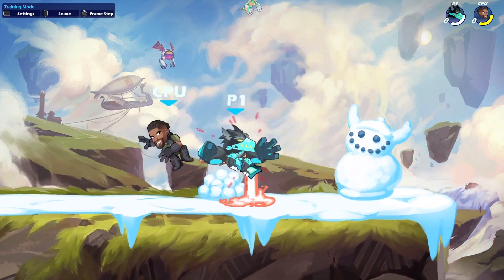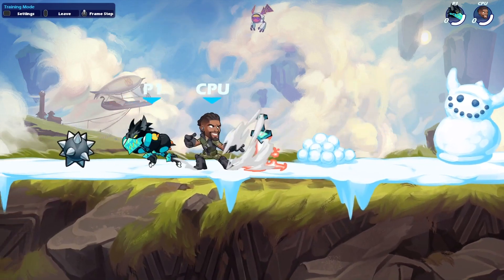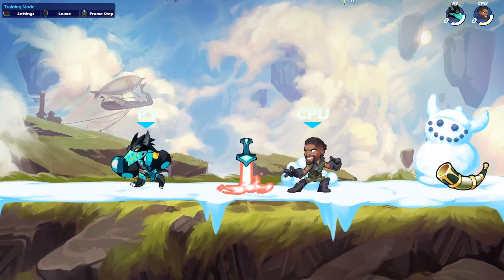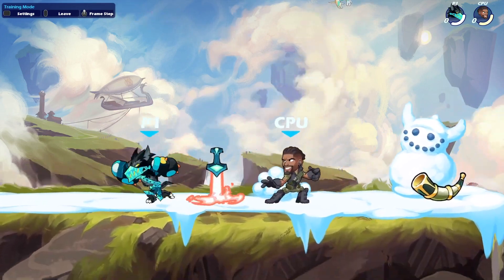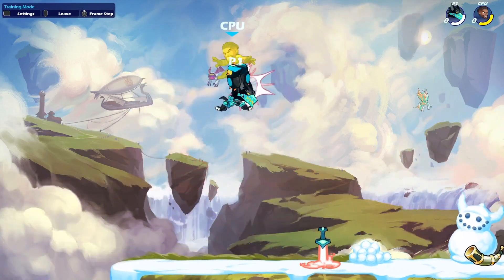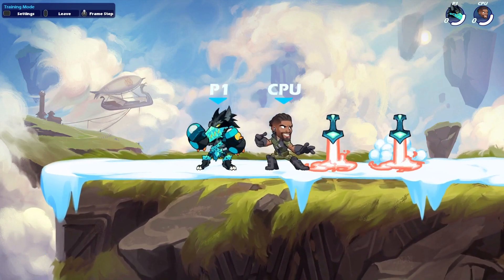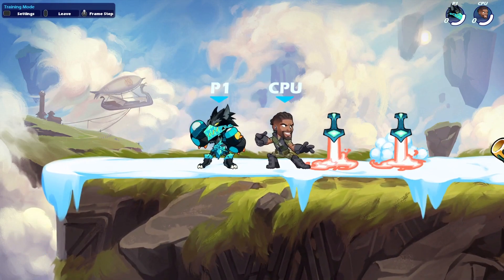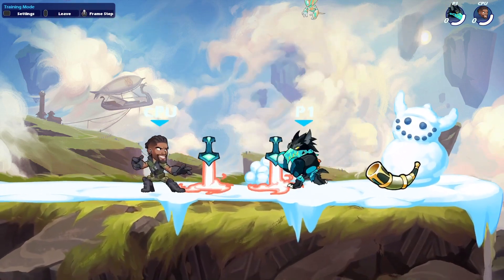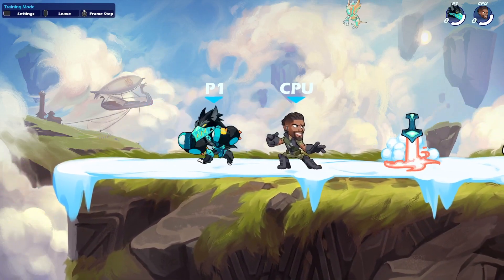You have to kind of switch up your dodge reads, because if they start jumping out of it, you don't really get too much of a punish. But then obviously you can start doing stuff like this, which isn't jumpable. I have loads of Gauntlets guides, by the way — I'll leave a card in the top right with all my Gauntlets guides where I go over a lot of combos and reads, just in case you haven't seen them already.